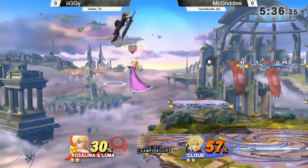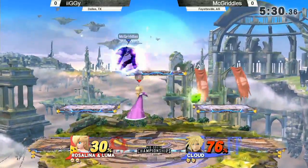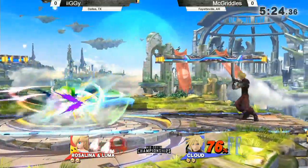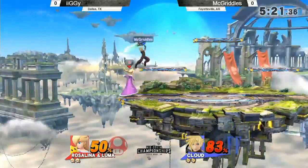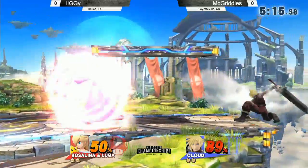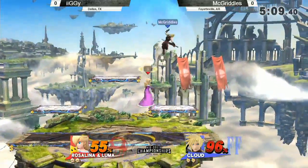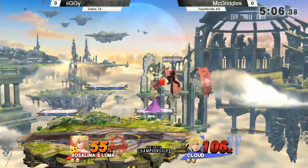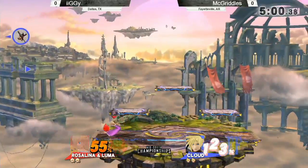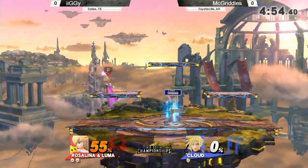It's a very fast down-tilt. Most of Rosalina's attacks are relatively fast — she just needs to hold shield and punish accordingly. She's not a character that's supposed to run into things; she can just wall you out. Wow, McGriddles used neutral-B — I don't think Iggy was expecting that. He jabbed into the down-tilt to push him away, buying time for Luma to come back.